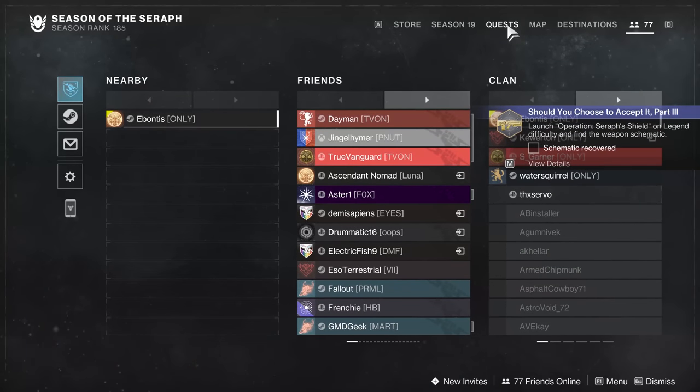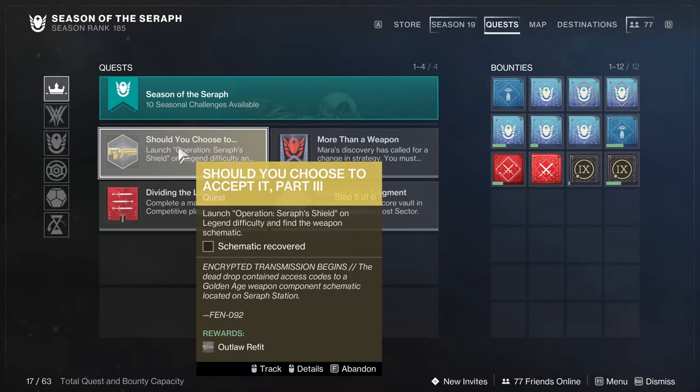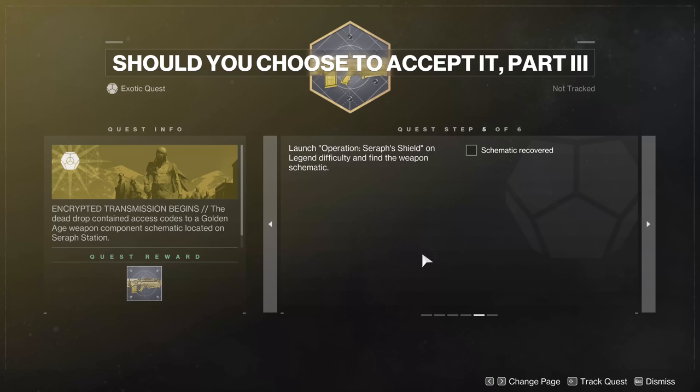Now we're going to go into Operation Seraph Shield on Legend difficulty and find the weapon schematic. One thing I learned from testing this week: if you get to this point on any of the previous quests — there are theoretically four of these, with four exo-frames altogether in Operation Seraph Shield — you can actually acquire all four in one run. So if you get to this point on all four quests and then do one Legend run through them all, it seems like you should be able to pick up all of them. If you're struggling to find a group for Legend, maybe wait until next week when you'll have all four. I'm going to jump into Seraph Shield, find where the exo-frame is with the schematic, and show you guys where it's at.